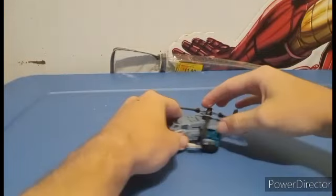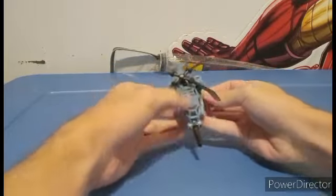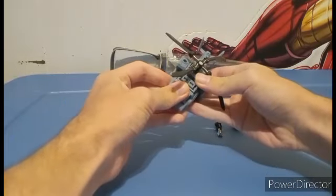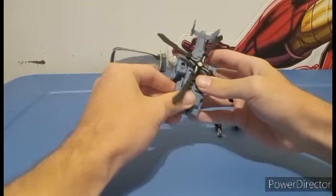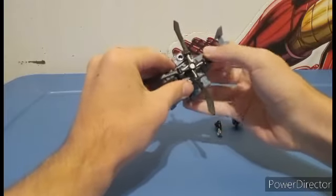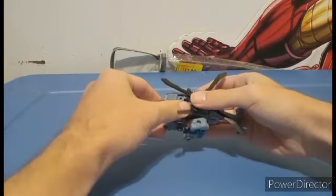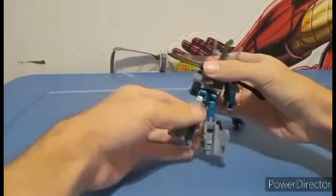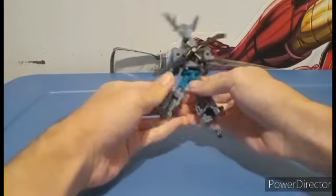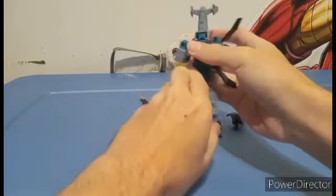To transform Vortex, first thing you want to do is take the weapons off — take them off like so. Now you're going to unfold all this. Actually, you're going to open this up and then unfold. Open. And then fold back in like so. Fold down, fold back in, and that is half of it done.